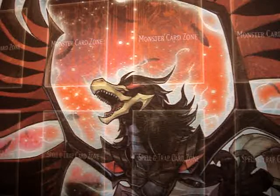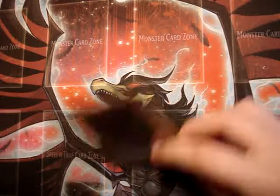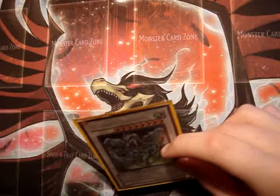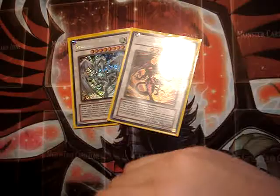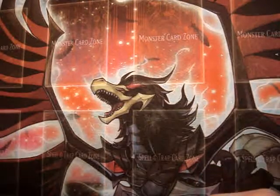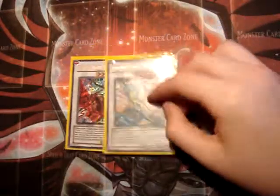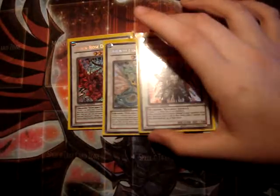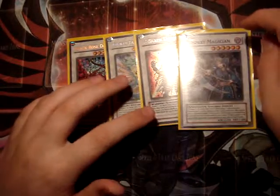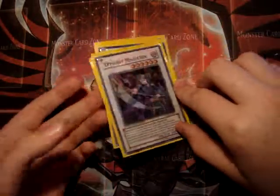For the Extra Deck: Level 9 — I run XX-Saber Gottoms because I don't have Mist Wurm yet. Level 8 — Stardust Dragon, Red Dragon Archfiend, and Colossal Fighter, those are staples. Level 7 — I run Black Rose Dragon, T.G. Hyper Librarian, XX-Saber, and Venom — this card lets you know what card they draw next, it's a minus 1 to your opponent. And Tempest Magician, which combos with Lyla.